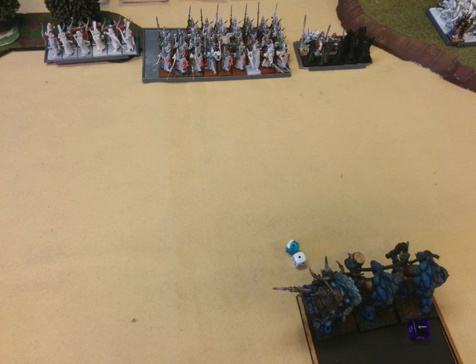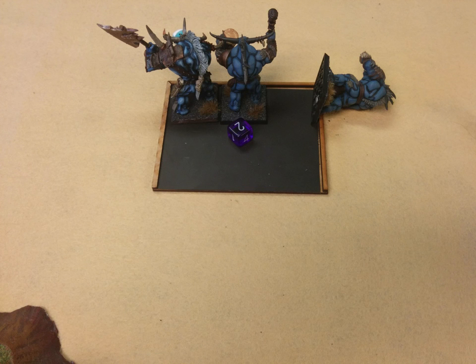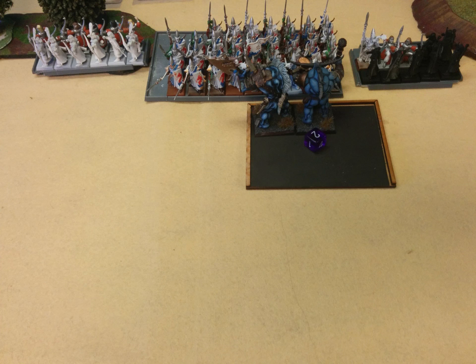Bottom of turn three, I declare a charge with the Minotaurs into the Seaguard. Standing and shooting pops out a couple more wounds, but they make it. I played this opponent once before and it was really fun to put the Minotaurs, especially the Doombull, into a bunch of strength three, toughness three elves — they're not going to do anything to him and he's just going to eat them alive. Pretty excited about that. My chariot also charges the eagle on the left side and makes it in no problem.